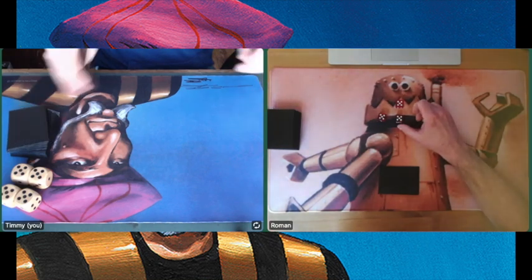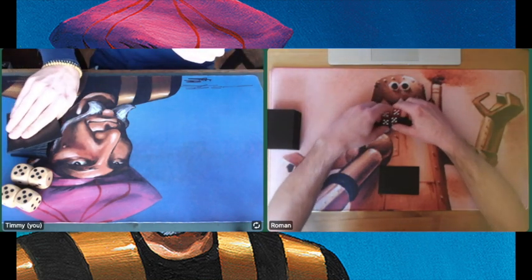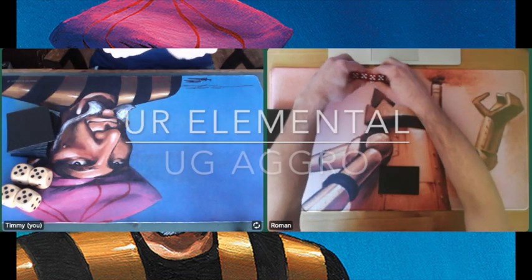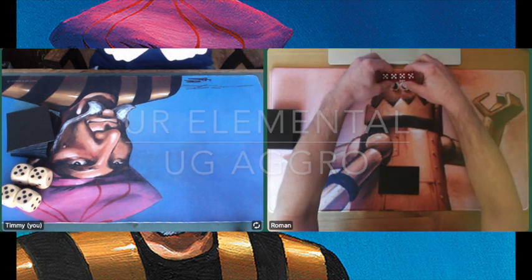Today I am playing against one of my patrons. I'm playing against Roman from Germany, and he is bringing a blue and green aggro deck to the table. I am playing with a brand new revised-only deck, an elemental deck. It's red and it's blue.